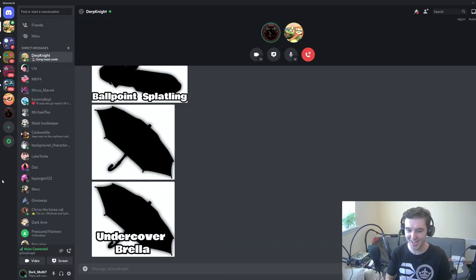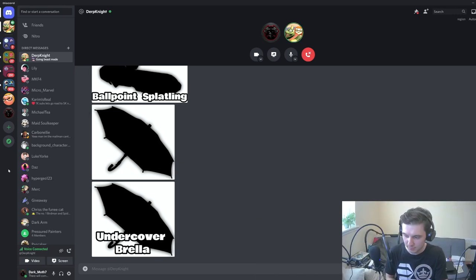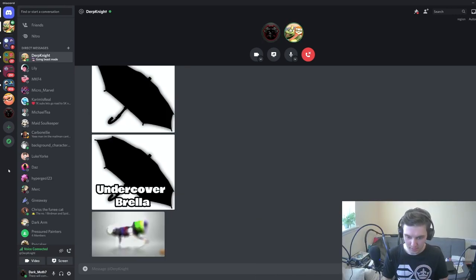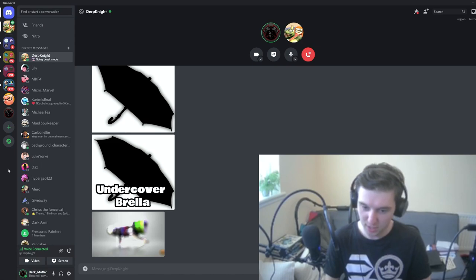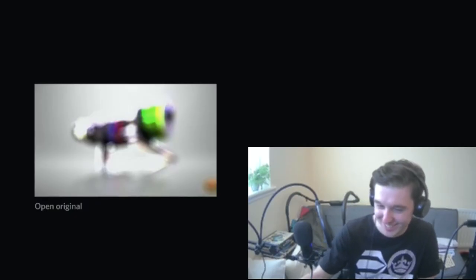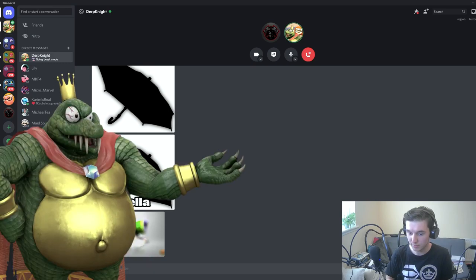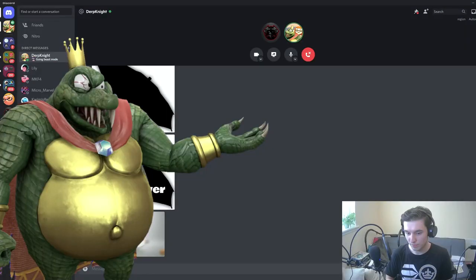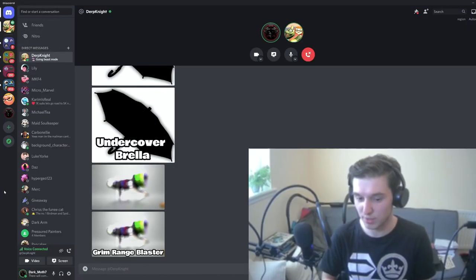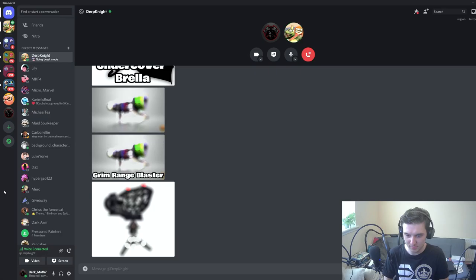What weapon is that? That's a blaster of course — it's the Grim Blaster because of the texture. Okay, I'll do it — Grim Range Blaster. Final answer: Grim Range Blaster. I almost thought I had you there because you said 'Grim Blaster' and there's no such thing as a Grim Blaster, but there is the Grim Range Blaster.